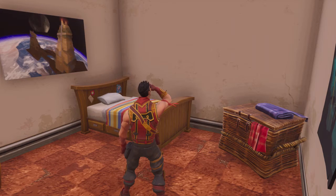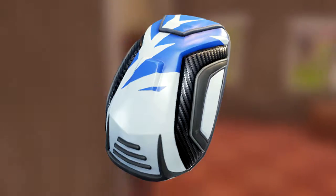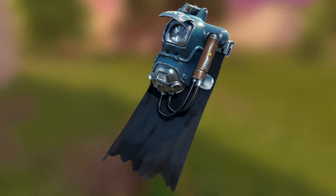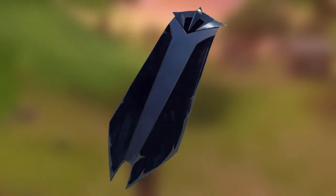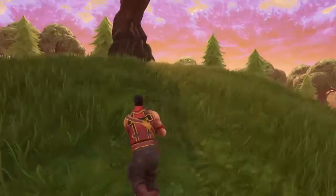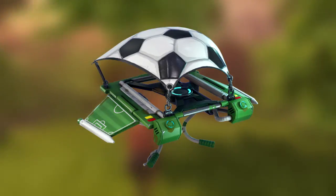Now jumping into the back blings — I'll tell you which ones correspond to the skins above. The Blue Striker comes with a backpack, the Wingman comes with its back bling, the Visitor comes with a cape and backpack, the Omen comes with the Battle Shroud, the gas mask skin comes with a gas container, and Fate comes with a purple orb. The soccer skins come with a soccer ball back bling.